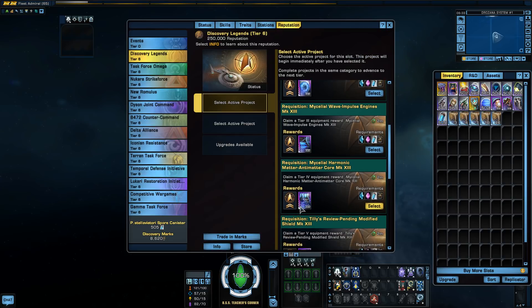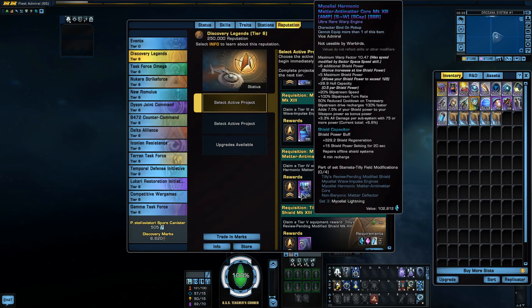And then we have our warp core. This gives us additional shield power and a maximum warp factor of 10.47. Nothing really to write home about, but it does give us +20% slipstream speed and +100% slipstream turn rate. It gives a 50% reduced cooldown on transwarp for those that like to travel that way, and adds a little bit of shield power to your weapon power as bonus power. Also 3.3% all damage per subsystem — it has an AMP mod on it as well.